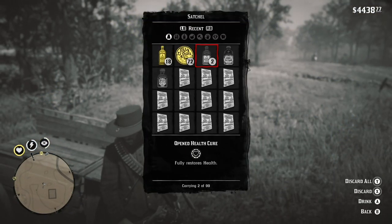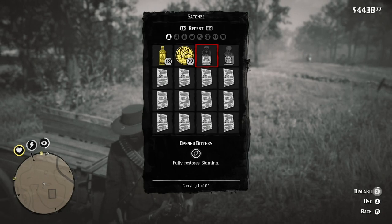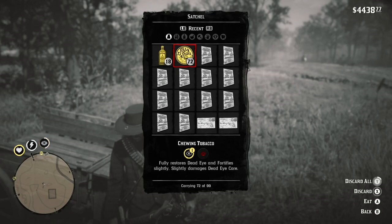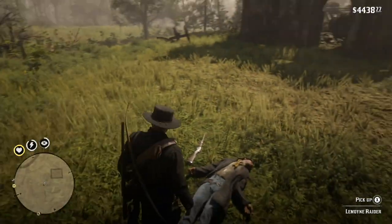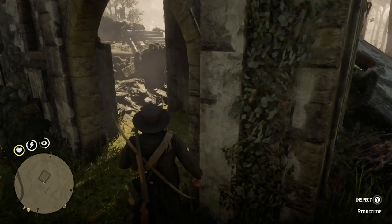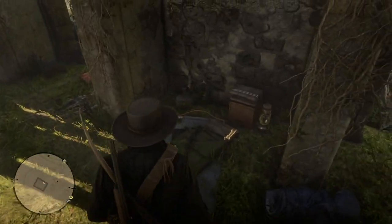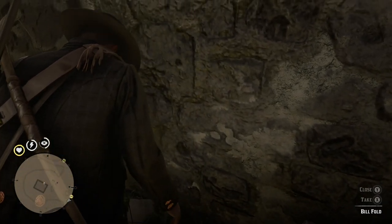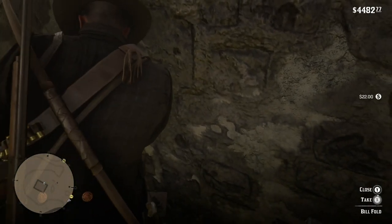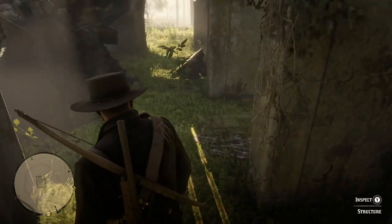A lot of these guys had open health cures and stuff like that. I'm just going to discard them because it takes up too much space in the satchel. Even though I have the best of the East satchel, I'm still tired of carrying stuff like 72 chewing tobacco. I don't need that.